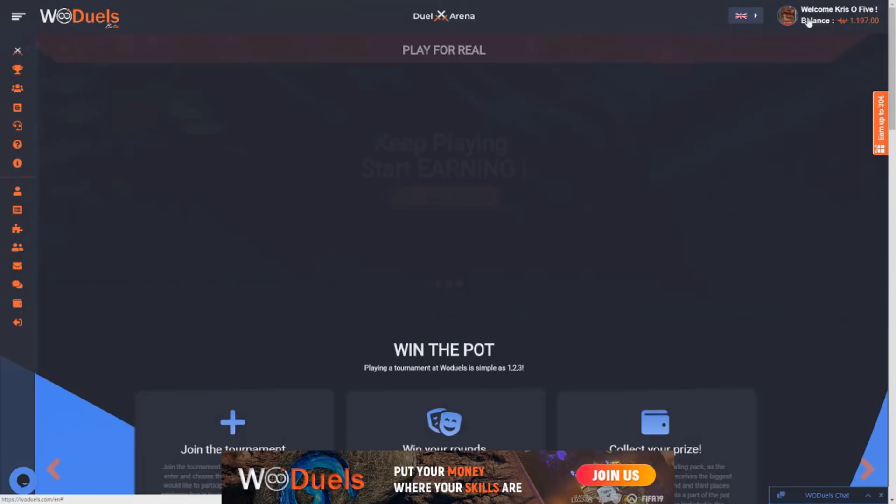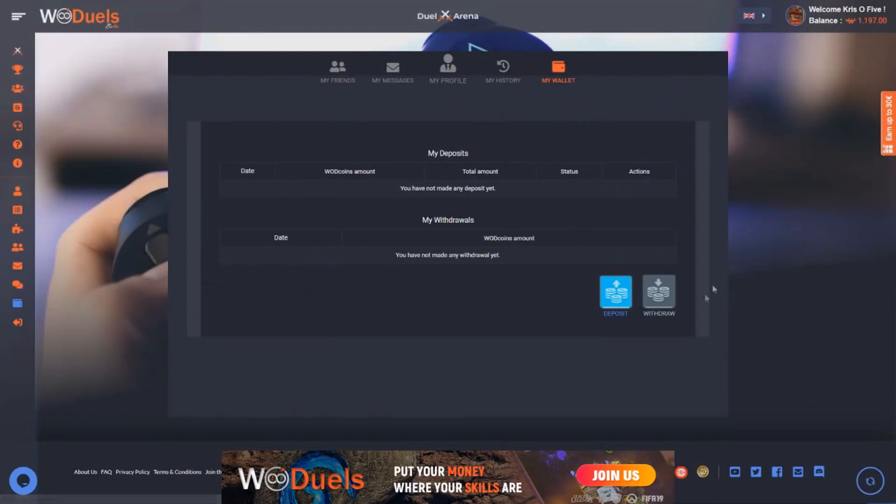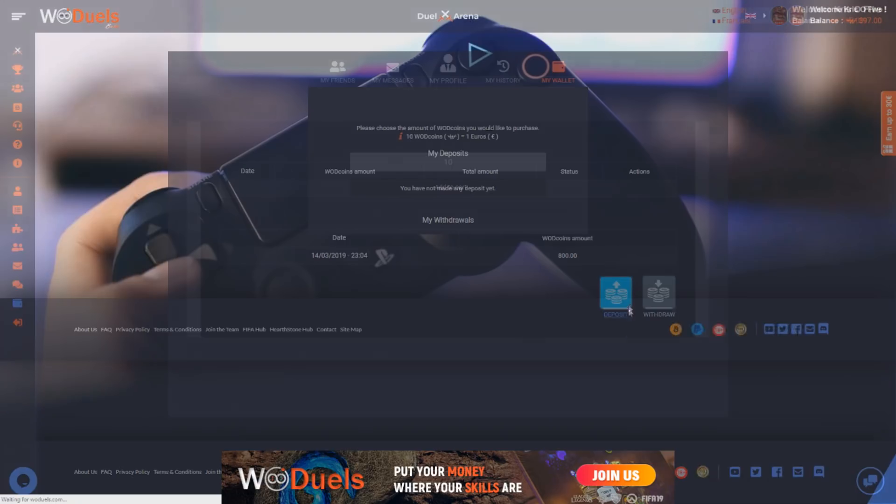Here's how you can withdraw your cash from the site. Click on your profile, go to the wallet, click withdraw and here you can choose the way you wish to receive your cash. I used PayPal, but if you have a bank account or even a crypto wallet, you can choose that for yourself. You could also use the deposit button to get more Watt coins if you wish.